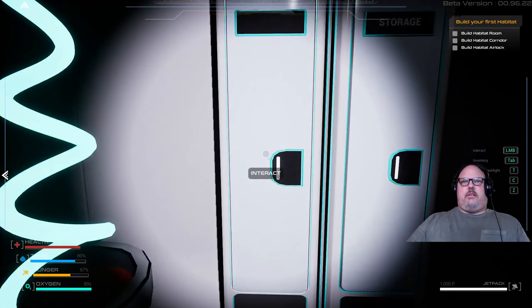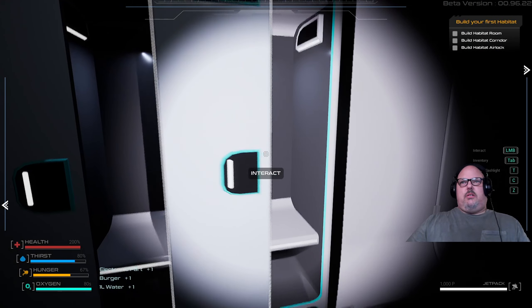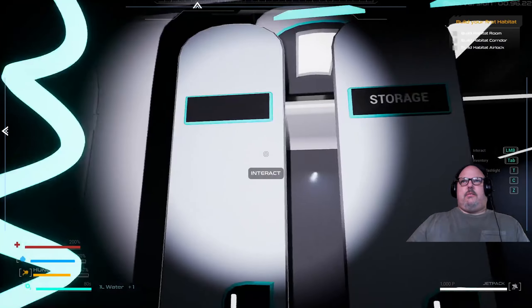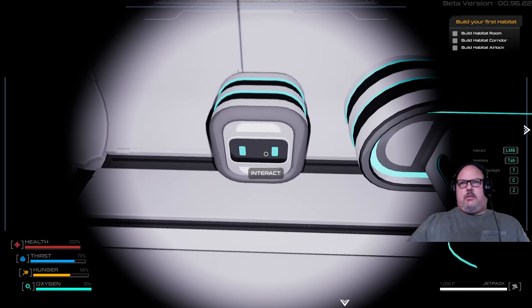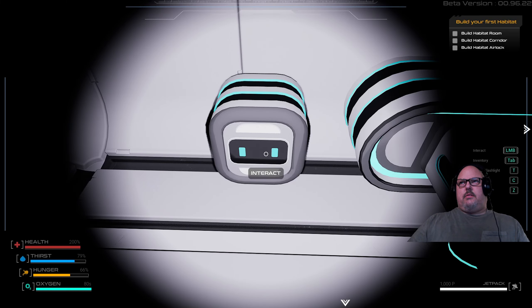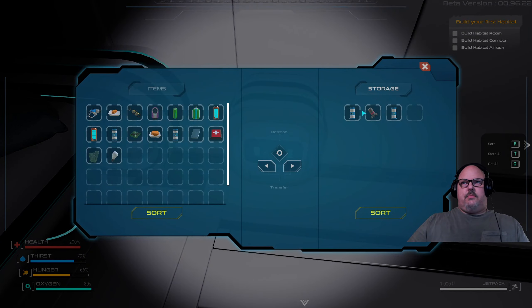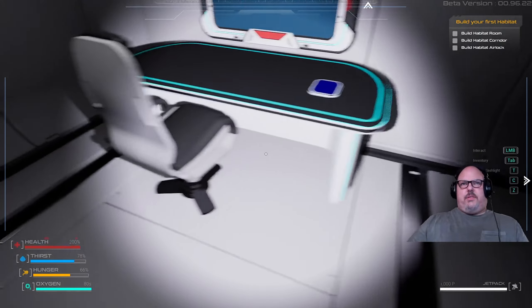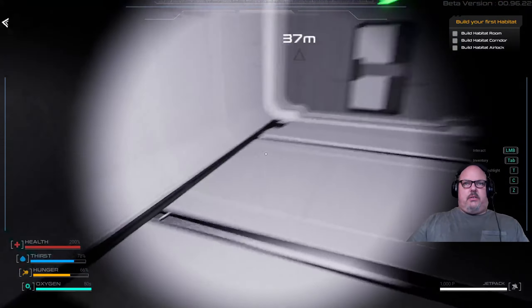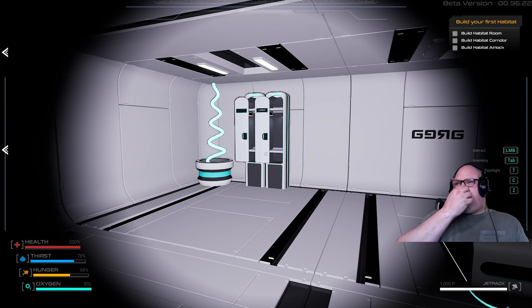Oh look at the brightness — that's what they should have done, just put in some nice lights in here so you can see what the heck you're doing. Come on, there we go — interact. Pick that up, grab this. Got everything off there, no items left on the ground. That's the chairs I think — we stripped this room.